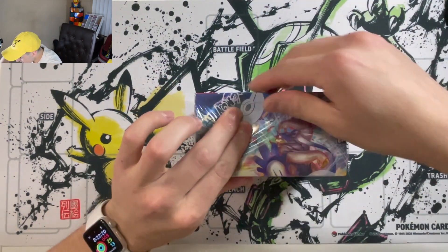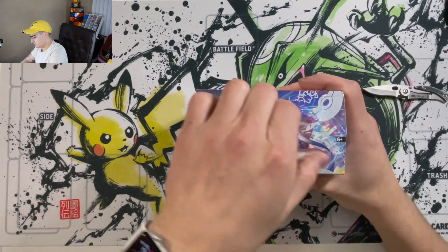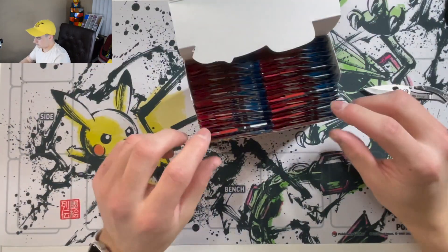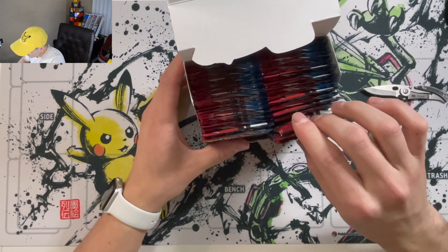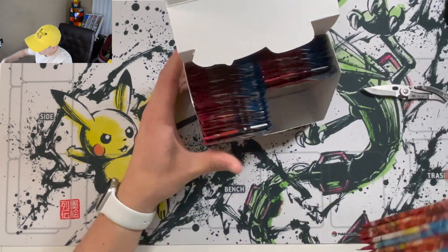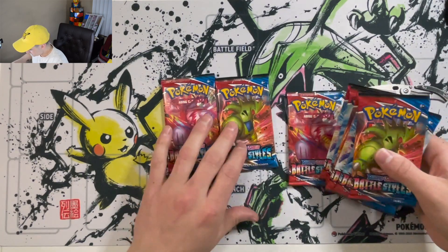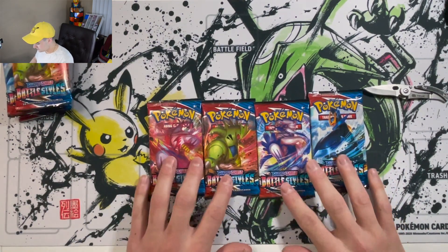Here we are — nice and easy off the top. There we go, plastic off. Blue and red on each side. So let's go with 10 of these — I'll do 10 from one side, and then we'll have the other two from the Shining Fates set. So these are the four cover arts for the new set.